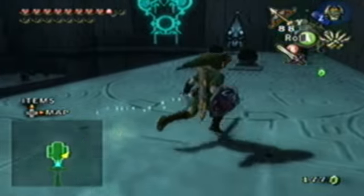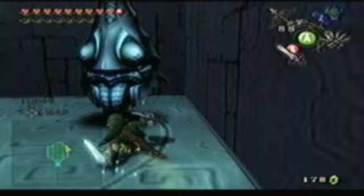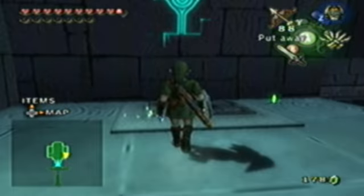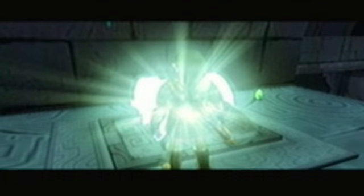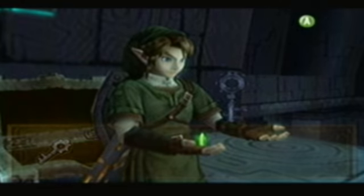And he dropped a heart — it's gonna be right there. No, there's two more. Double kill. Double kill. Triple kill. Monster kill. So let's collect our prize. And if you think it's a small key... you're correct!